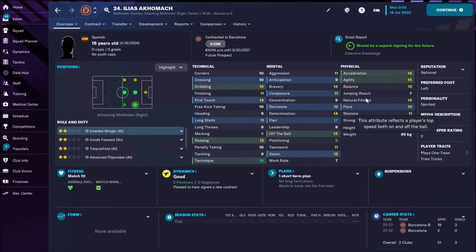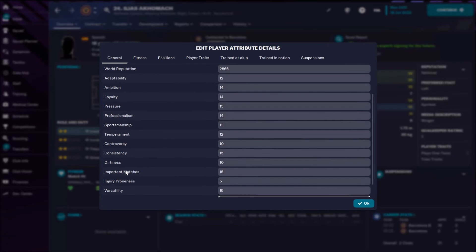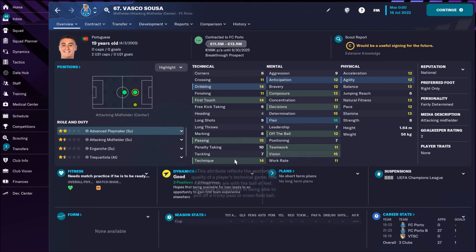First is Ilias Akhomach — 18 years old, Spanish wonderkid. Already incredible: flair 17, technique 16, and he's only 18 years old. Plus dribbling is 15. The best thing is that his potential ability is 169 and current ability is 160. Also fantastic hidden attributes: consistency 15, important matches 15. His price is only 12 million — this is a joke. This is why he's first on my shortlist.